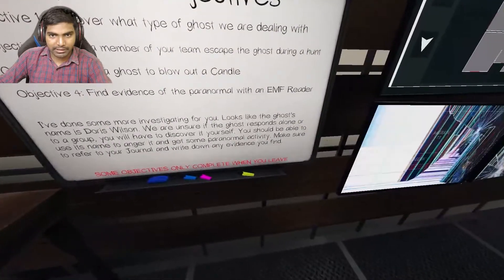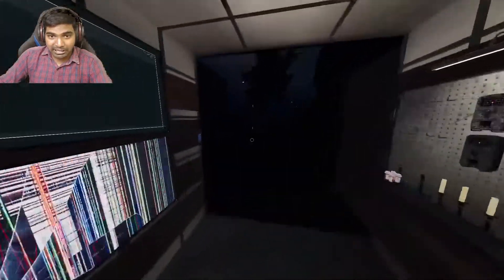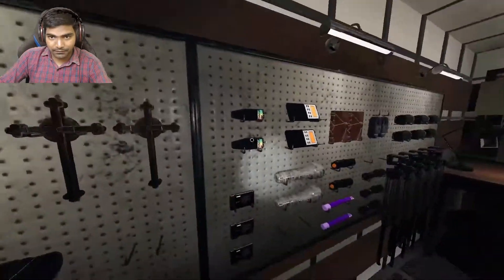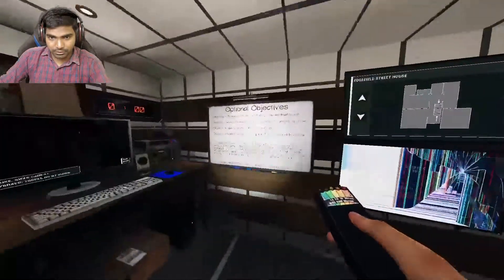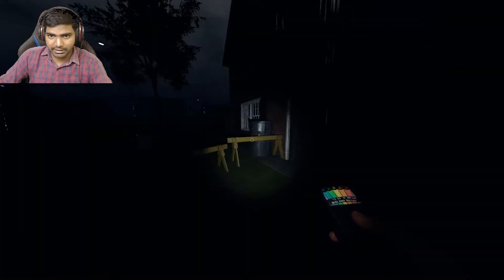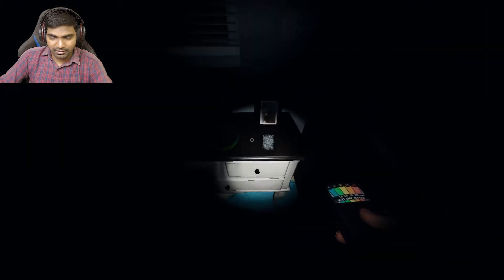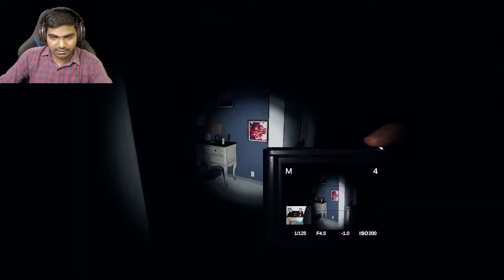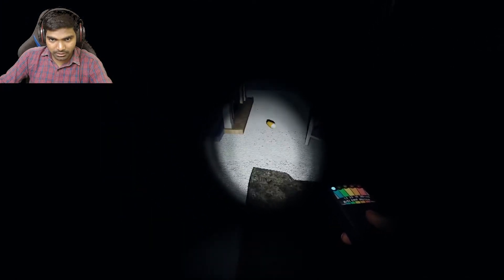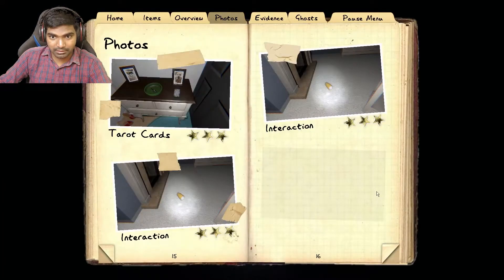I absolutely hate this weather, but I guess I have to. Let's go. A candle, EMF, escape during the ghost — all right. Don't give me tarot cards, give me something useful. What are the odds of getting tarot cards two in a row? It threw something — EMF5. I think it threw two times, so there you go.